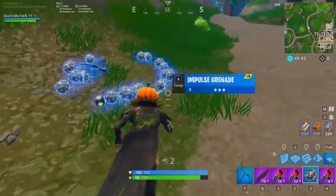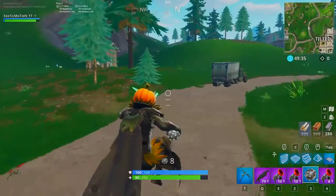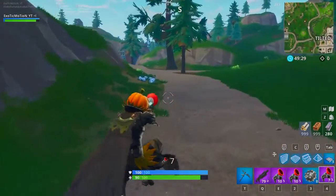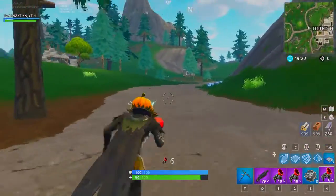Playground is probably the best way to practice this. Look at all these impulse nades that I can just throw at the ground, look up, and just practice my bunny hops to get across the map a little bit quicker. Not just impulse nades — grappler guns do it as well. As you can see, I'm going a little bit quicker. Impulse nades are a little bit better because the momentum is a little bit faster, but it works with the grapple gun as well.